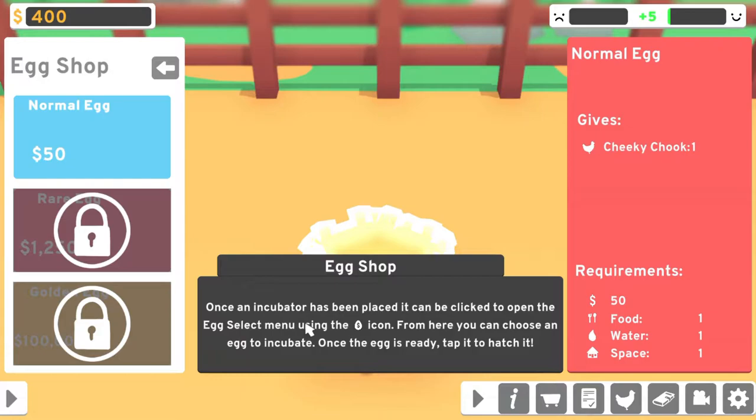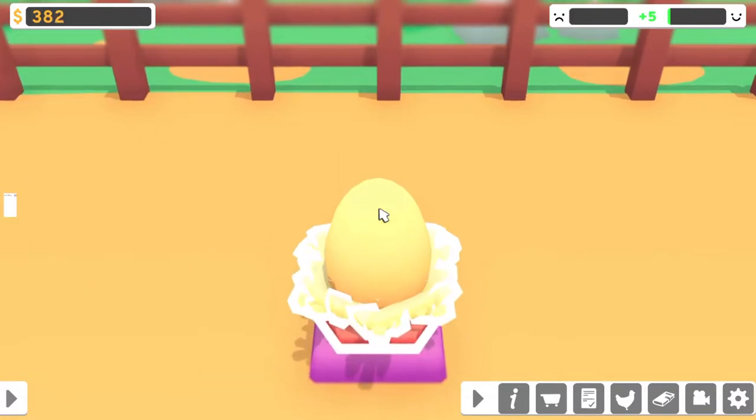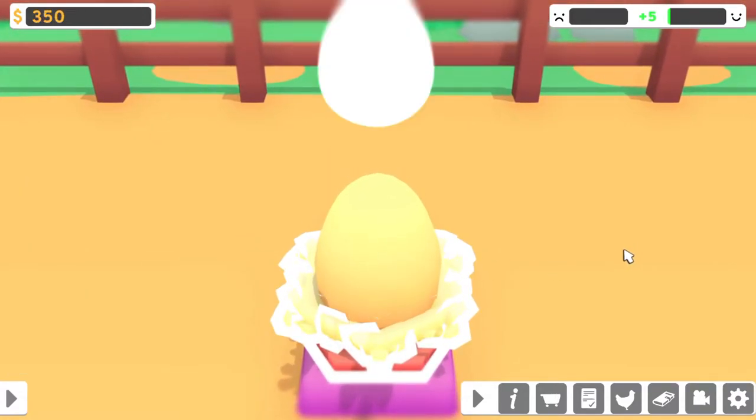Egg shop. Once an incubator has been placed, it can be clicked to open the egg select menu using the egg icon. From here, you can choose an egg to incubate. Once the egg is ready, tap to hatch it. It seems like there's only three types — a rare, then golden, which is the most expensive. That's a pretty big price gap: $50,000 to $1,250,000, then $100,000. Let's just buy that and see what kind of chook we get.